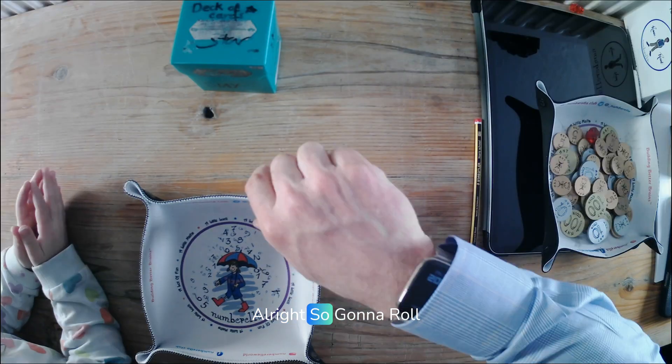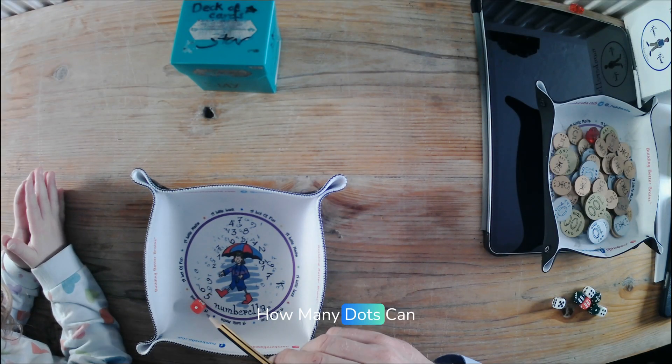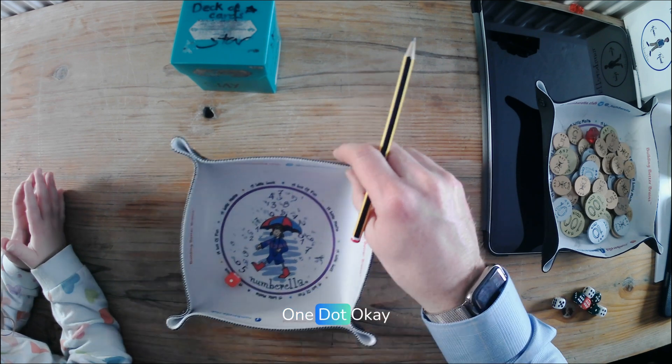Now we're going to play Umbrella Junior. The first thing we're going to do is roll the dice, and we have to count the dots on the dice. We're going to roll the dice and count how many dots there are. How many dots can you see there? One. One dot.